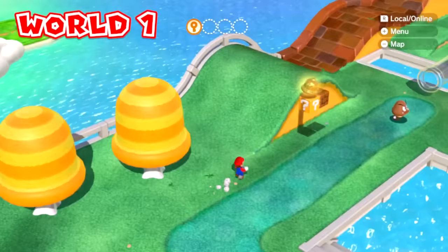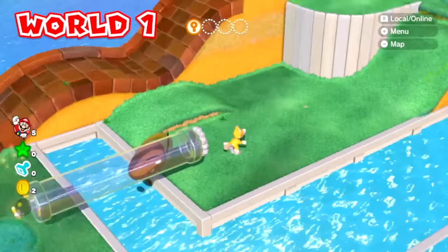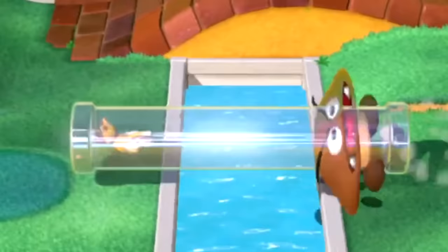You can't do cat swipes in the world map when you have the cat suit power-up, so you can't cat swipe this Goomba, and walking into the Goomba doesn't damage you while you're on the world map. In the distance there's a wide Goomba that doesn't look too happy at all about seeing Mario here. Mario tries to lure this Goomba into the clear pipe and that Goomba looks like it is in absolute shock when it is going through this pipe — it is surprised that it could even fit through the pipe.